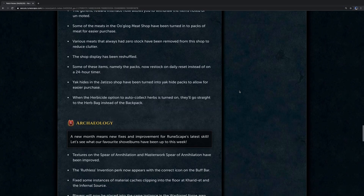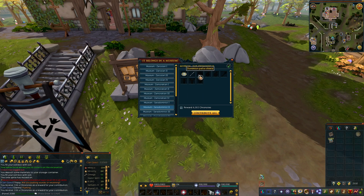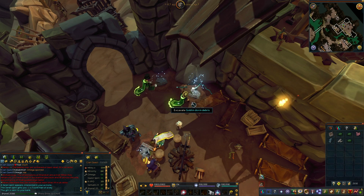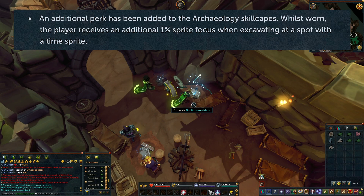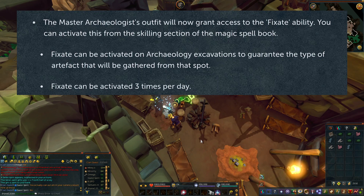There's actually some very interesting changes for archaeology this week too. Textures on the Spear of Annihilation and Masterwork Spear of Annihilation have been improved. It's now possible to contribute a single item to a collection through a menu available on the item inside of the collector's interface. The forge doors inside Warforge will now list all the keys you're missing to open it, as long as you've found at least one of them already. Bad luck mitigation for artifacts has been increased — it will now take the player's last five received artifacts into account when awarding a new one. An additional perk has been added to the archaeology skill capes; while worn, the player receives an additional 1% sprite focus when excavating at a spot with time sprites. The Master Archaeologist's outfit will now grant access to the Fixate ability, accessible from the skilling section of the Magic Spellbook. The Fixate ability can be activated on archaeology excavations to guarantee the type of artifact gathered from that spot, and can be activated three times a day.